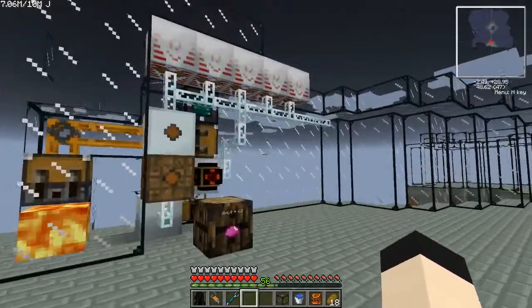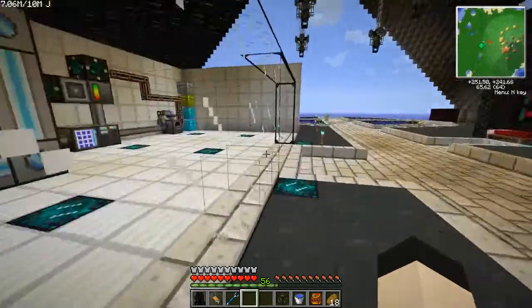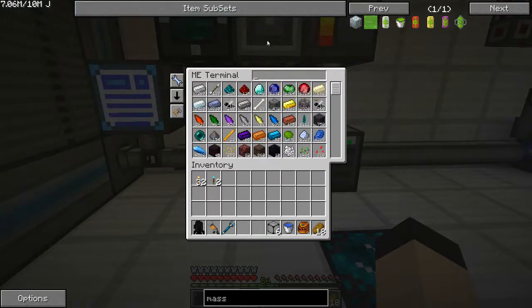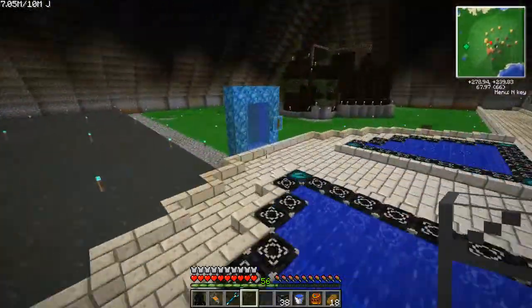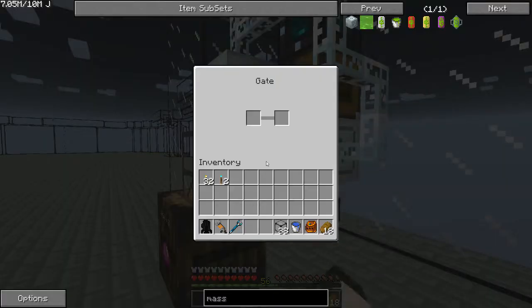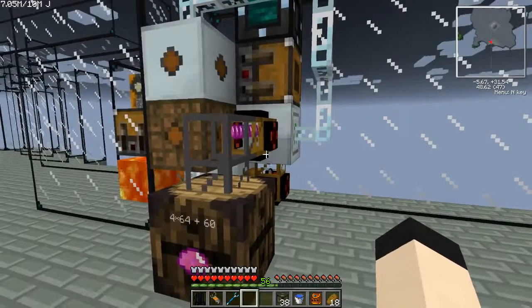The plan is to kind of glass this off and make sure these things are all protected. As you can see, generating just fine. I needed a stone transport pipe — there we go. This should get things going. Items in inventory, energy pulsar. And that is pulling out the UU matter. Good deal.